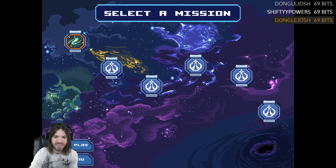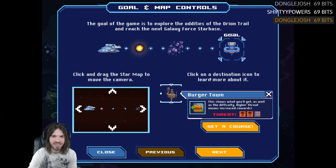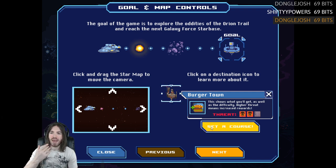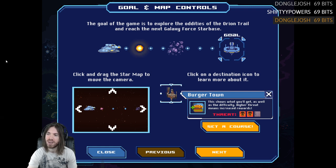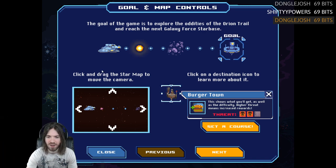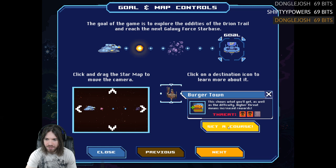I've never played this before. It looks like there's a lot of locked missions. The goal of the game is to explore the oddities of the Orion Trail and reach the next galaxy force starbase. Click and drag the star map, click on a destination to learn more about it. Also, this is the game in 1080 resolution, so the black bars are intentional — I haven't stretched the image. Higher threat means higher rewards.